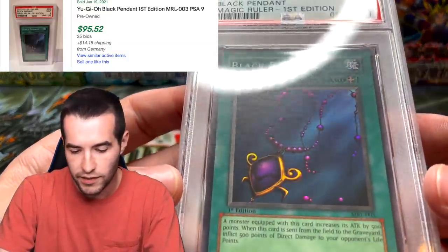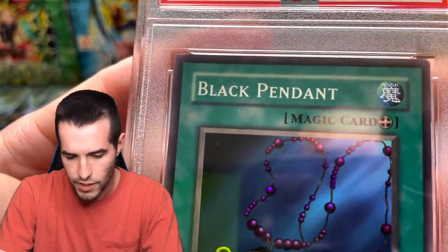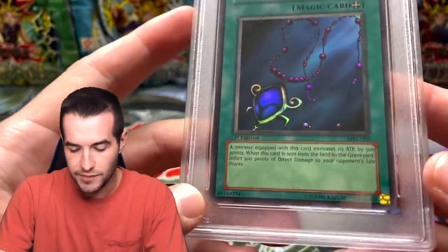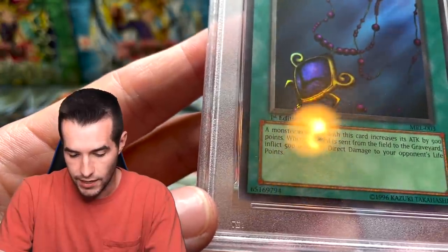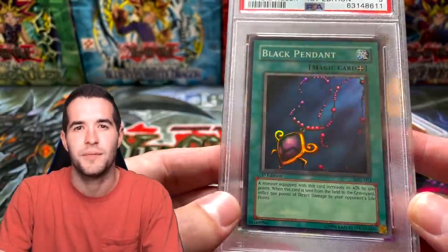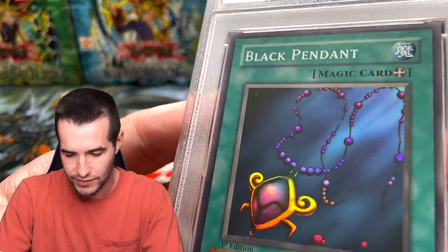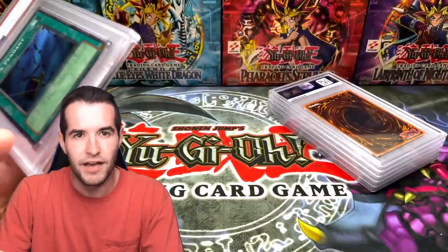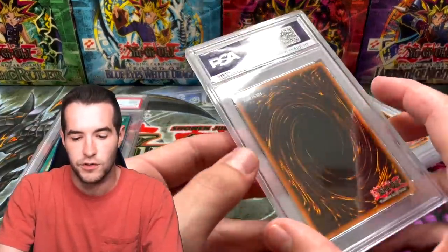It got a Mint 9. Let's see what the issue is — maybe corners, because corners have been doing us in on some of this stuff. I'm still trying to figure out why cards are getting what they got. Like that Blue Eyes — I know it had a dent in it, which I finally found but it was very hard to see. The nine here is hard to explain just by looking through the slab.